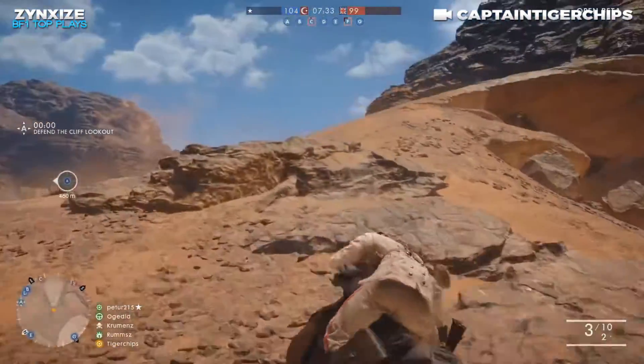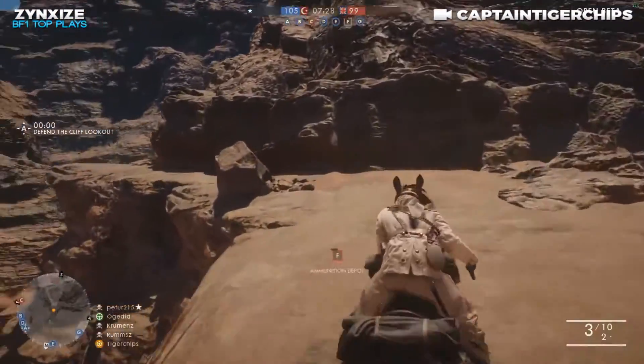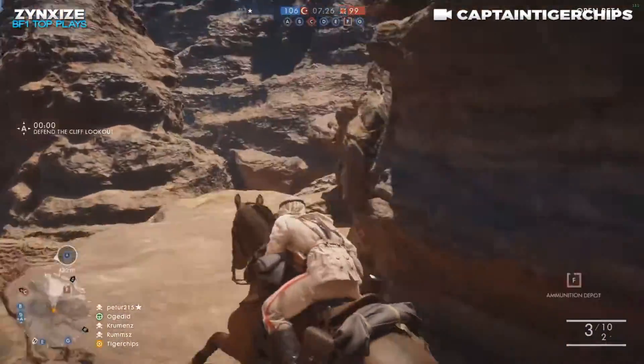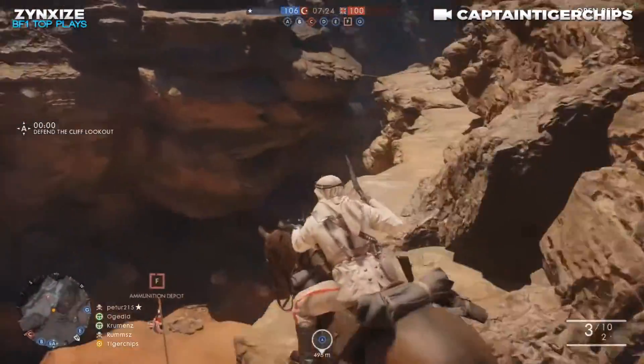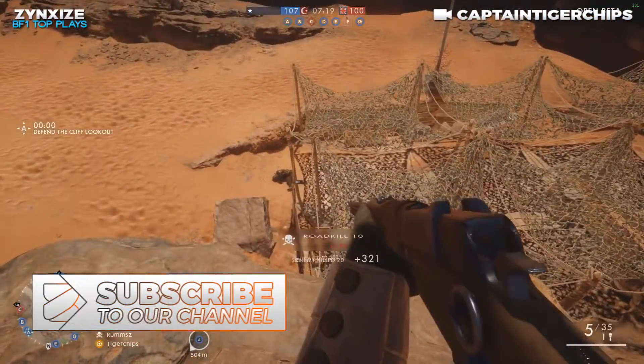This next clip is from somebody called Captain Tiger Chips. This is by far the most funny thing I've ever seen in Battlefield 1 — this made me crack up. He's playing cavalry, just gets out, and actually crushes this enemy down below with the horse. That was amazing. Great job, man.